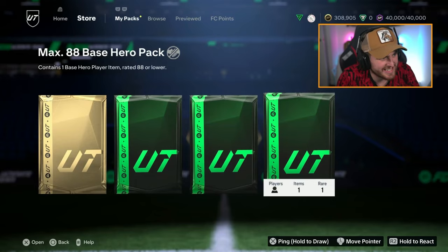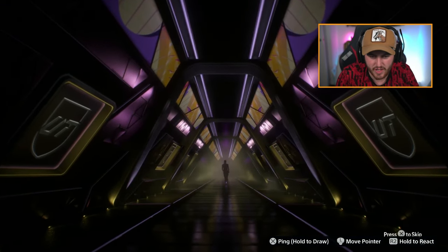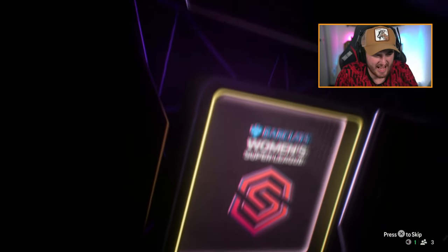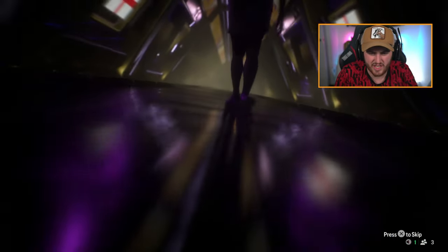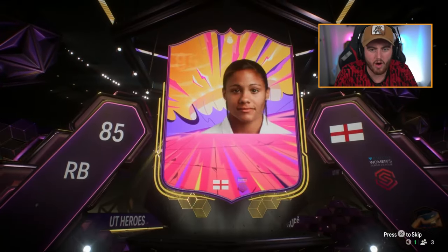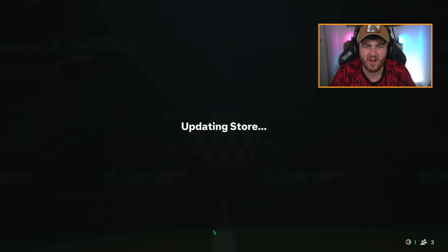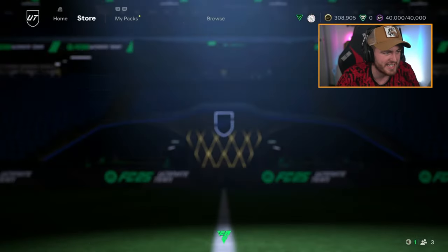Jesper's pack next — are we going to get our first huge card? That is a non-walkout. Is that Alex Scott? Or is it Williams? I forget which one is the 85-rated right back — I think it's Alex Scott. It's a dupe as well. The odds of getting a dupe should be so low in these. EA should actually make it hard to get a dupe, but I feel like it's the opposite.